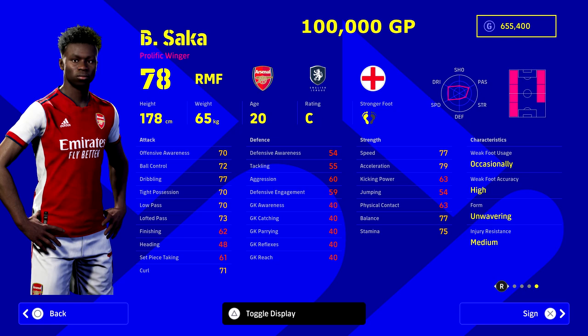Sacca is the only right midfielder worth anything over 90,000 GP — he's worth 100,000 GP. The Arsenal man plays way above his stats, and for a 20-year-old that's really impressive. He's got unwavering form. His offensive awareness, ball control, dribbling, tight position, low pass, lofted pass, and curl are all in the low-to-mid 70s, plus 77 speed and 79 acceleration. Boost him up — progress and level-train him to 85 acceleration, 85 speed, balance up, and dribbling up to 80 — and you'll have one of the best right midfielders in the game without spending 300,000 GP. He is an absolute beast to keep an eye on.